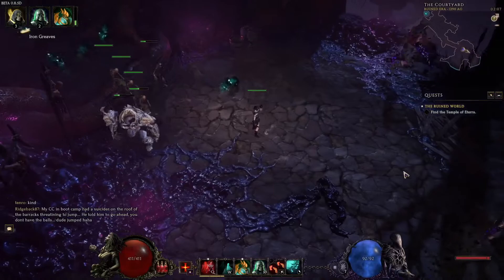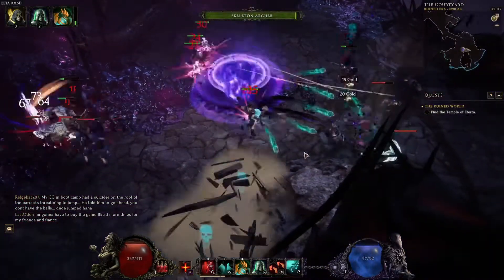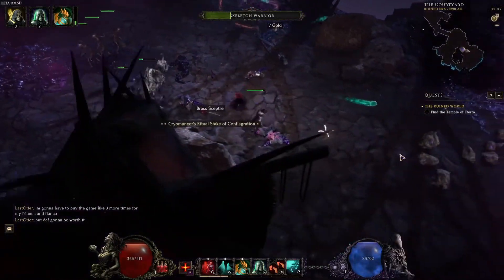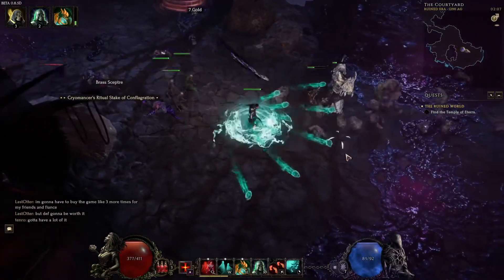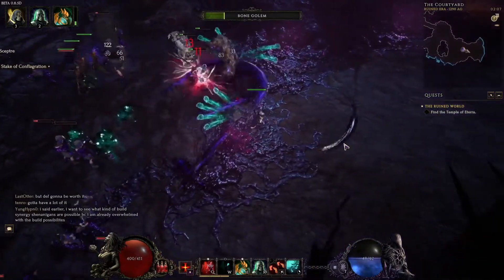Okay, there's a little bit of a bug here — I think if you're casting Wandering Spirits while moving, as soon as you do it, it kind of locks in place and won't really walk anymore; it will just glide.